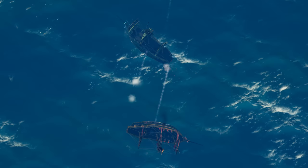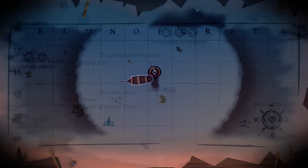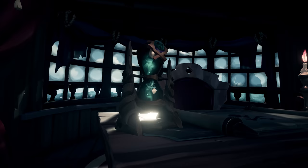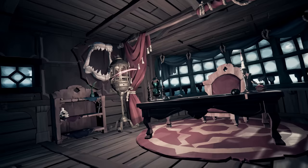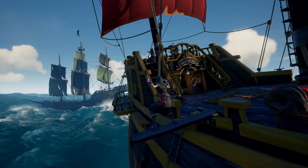Both you and your foe will be placed within a designated battle area, which is visible on your ship's map. If you stray out of bounds, the Hourglass of Fate will start to become unstable, and you'll see a warning urging you to return to the fight. If you continue to leave the area, your Hourglass will be destroyed, sinking your ship, and your opponent will be declared victorious.